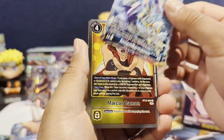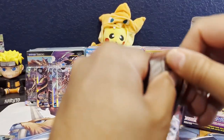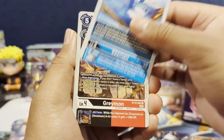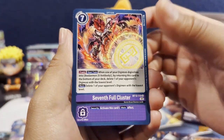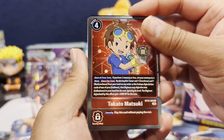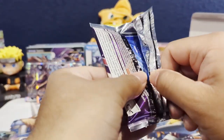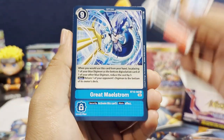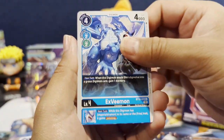We get an Ancient Mermimon and a Marcus Damon as our rare. Thank you all for 200 subscribers — if you made it this far, I just want to thank you all for the support and for checking out the channel. There's going to be some amazing new and different types of content coming. I want to post a lot of different stuff: Dragon Ball FighterZ gameplay, variety content. I want to grow beyond just card openings, so be sure to stick around for that.